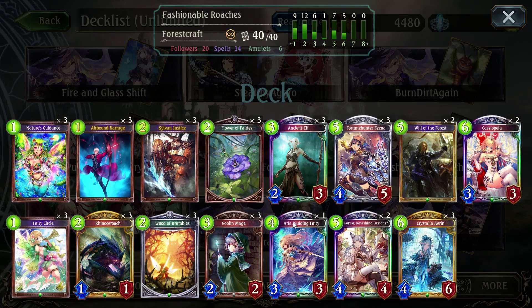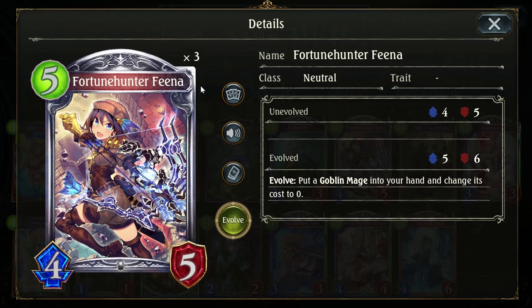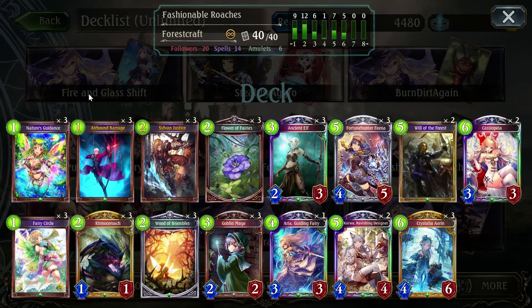Fortune Hunter Fina again — super important. You get a zero-cost Goblin Mage, and that's another way to buff your roaches since they will pull roaches. If you get three Fortune Hunter Finas in your hand and no Goblin Mages and no roaches — turn five, turn six, turn seven, and then turn eight you win. They generate all your roaches for you, as long as you have a Nature's Guidance to get one off the board so you can play all three roaches.